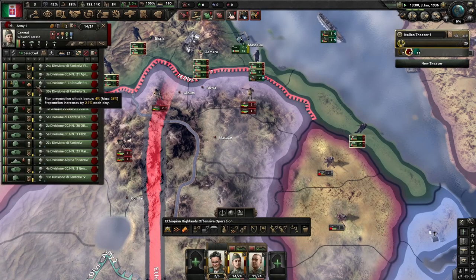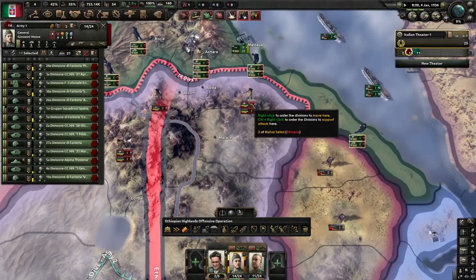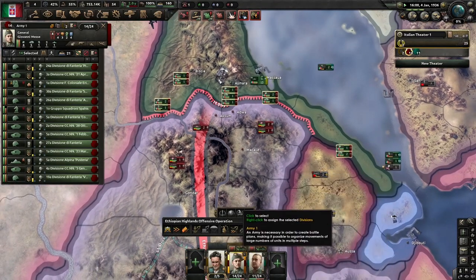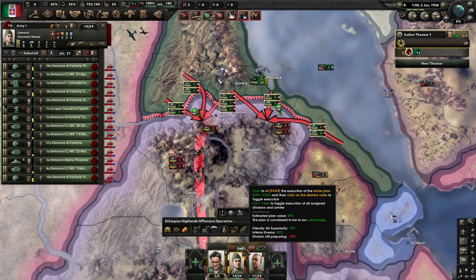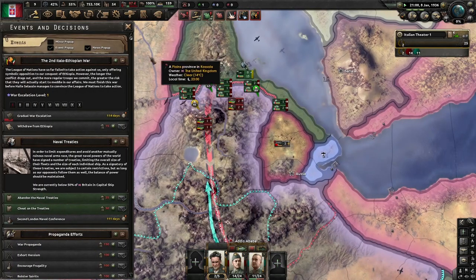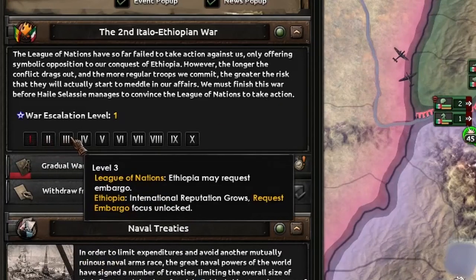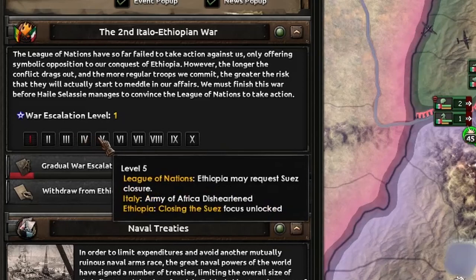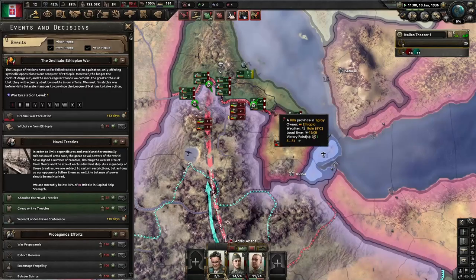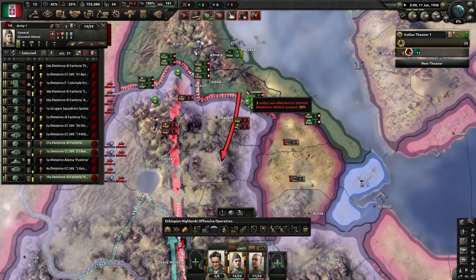I reckon they're probably good to attack. The planned preparation is still building. However, they're getting their entrenchment higher the longer we wait, so we might as well just go on in and see what we can achieve. Because as you can see, there is a war escalation mechanic now in Ethiopia — and the higher it gets, the more punishments we get, which I want to avoid as much as possible.